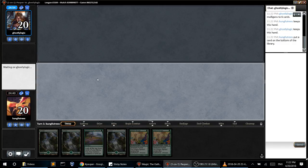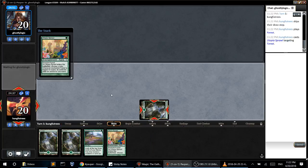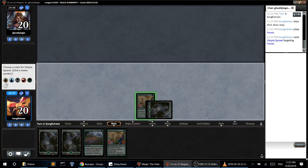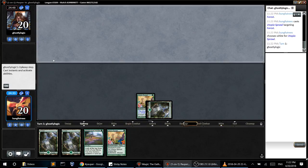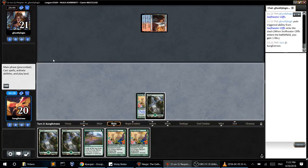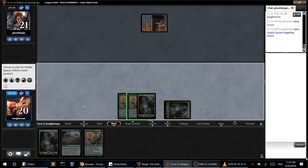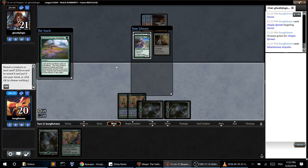Definitely don't want lands. I'll just start by playing some Utopia Sprawls and then we'll kind of see how things go. So we could be facing a control-ish deck. I think you'd use Utopia Sprawl to get green, and then pass. Adventurous Impulse — these are the same except one has an ability, so I'll just go with that.